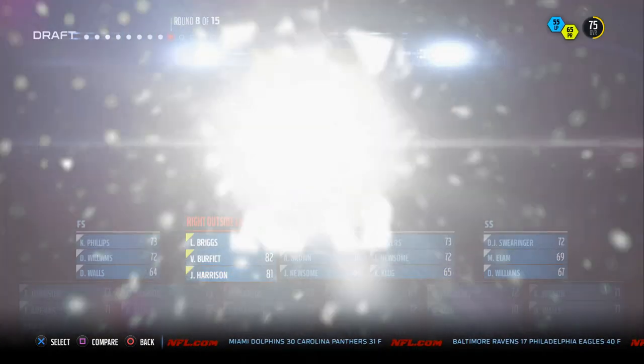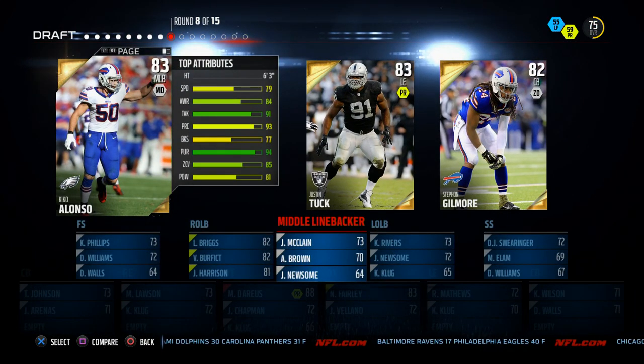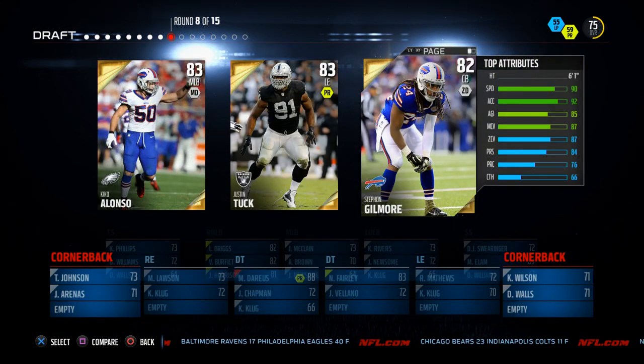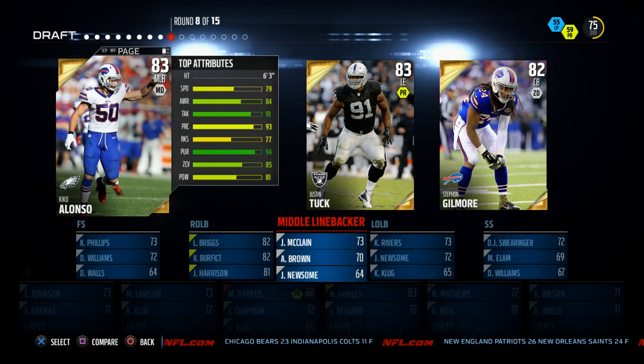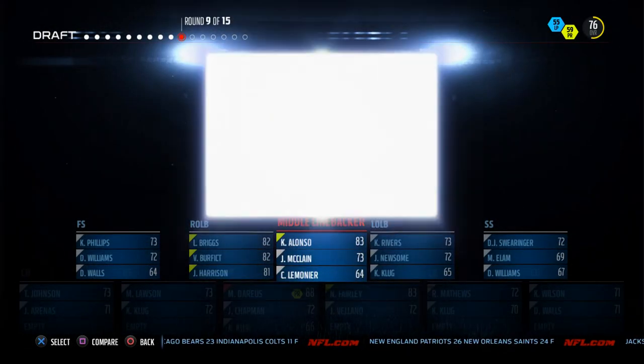Next we've got Justin Tuck and Kiko Alonso. I really like Kiko Alonso — he's got 85 zone coverage to really complete and seal my linebacking core. I've got James Harrison, Vontaze Burfict, and Lance Briggs already — a really decent linebacking core. I love Justin Tuck's 89 acceleration combined with 87 strength and 87 finesse move, but I think I'm going to end up going with Kiko Alonso to secure my linebacking core.